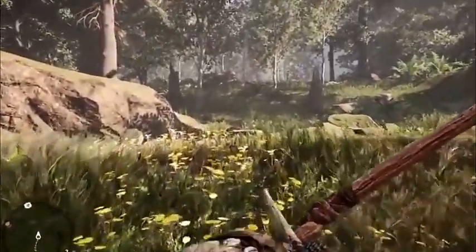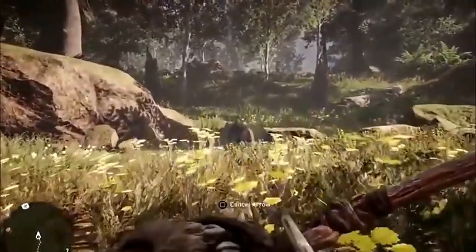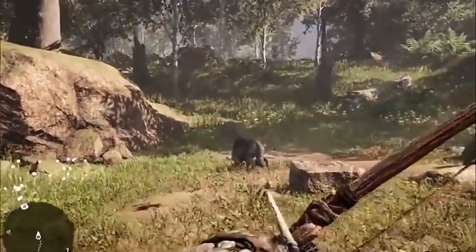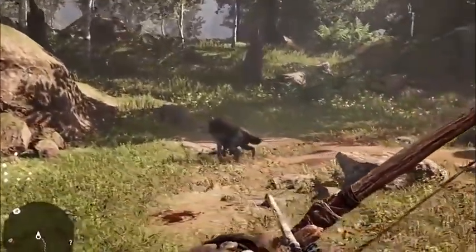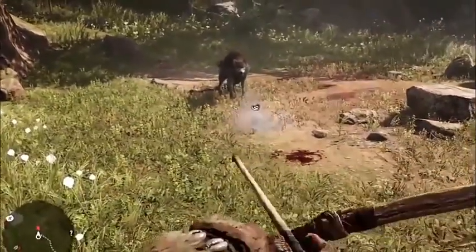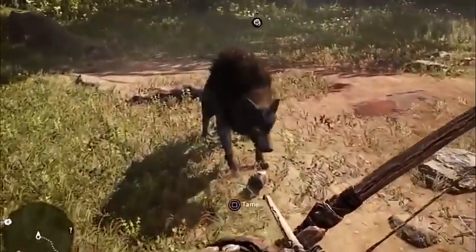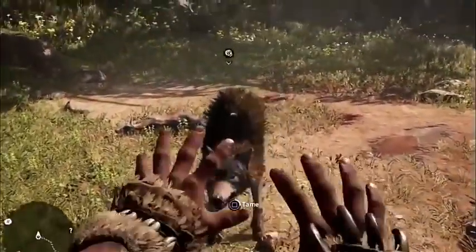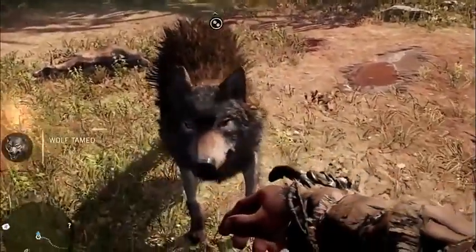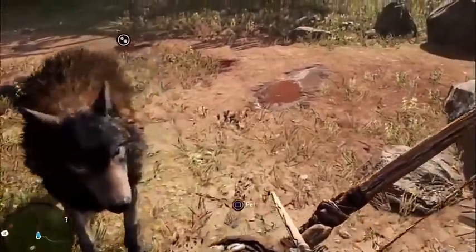To tame a beast you need to scavenge and hunt for food from wild animals, then give it to any animal you want to tame. For example, here we've got a wolf - he's just over there minding his own business. He sees us and he's afraid, so we throw him some food. He thinks 'that's nice food' and eats it, then we put our weapon down to show him we mean no harm and press the square button - that tames the wolf.